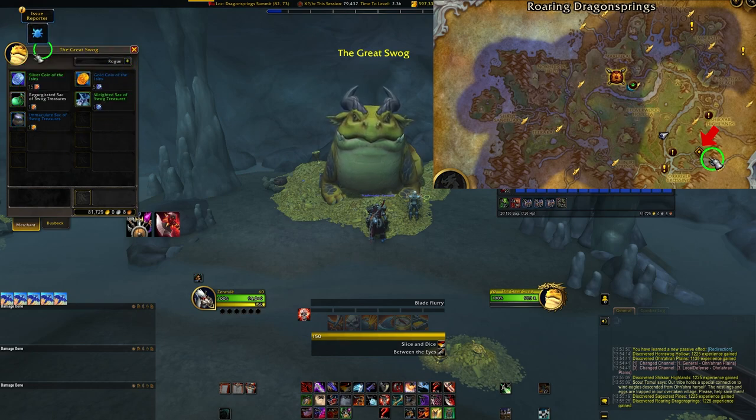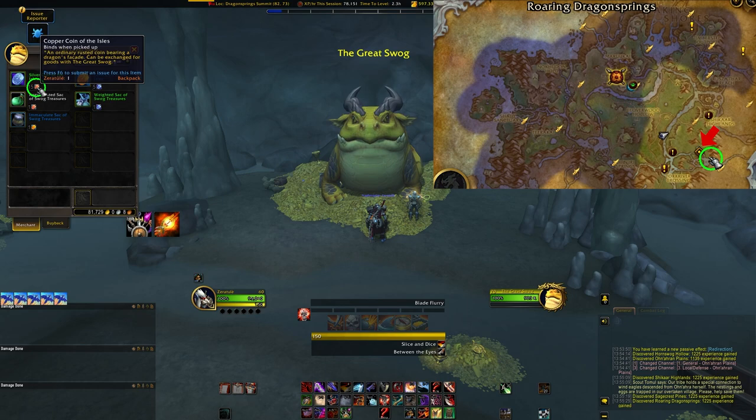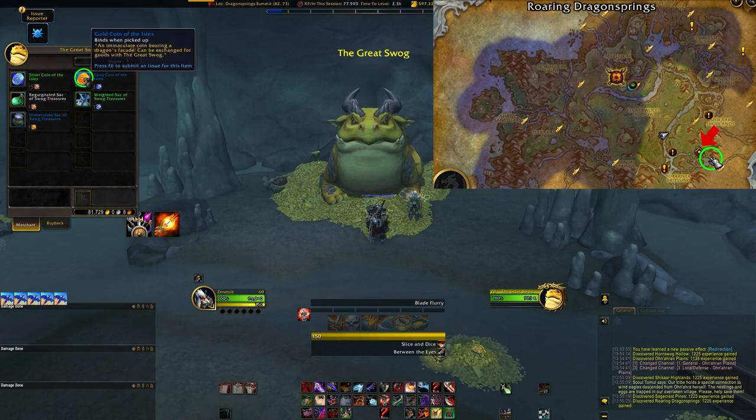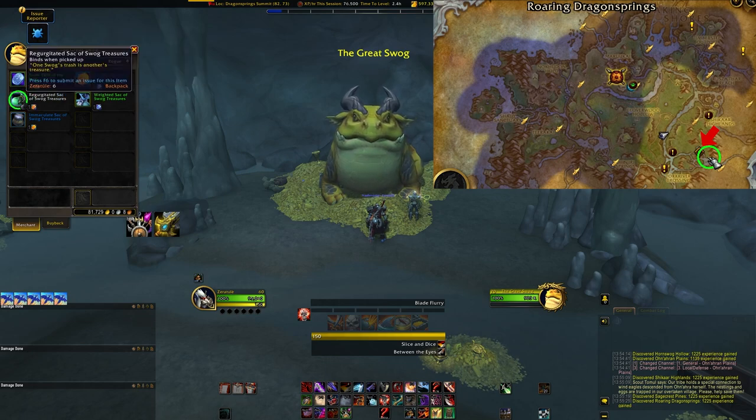This NPC will sell three different sacks of Swog treasures. However, you must use a new currency — or currencies — called Coins of the Isles. There are three types: copper, silver, and gold, with the more luxurious and valuable sacks costing the more rare coins. You can also trade the lesser coins in for the higher value ones, though it does take quite a bit.